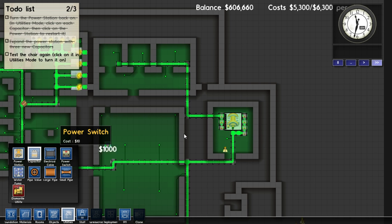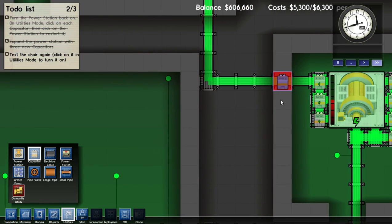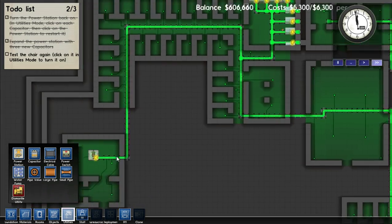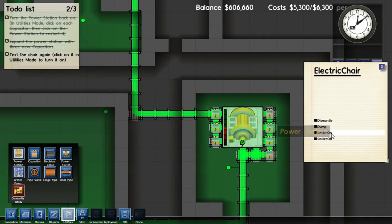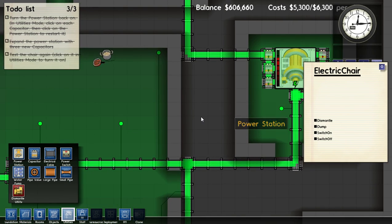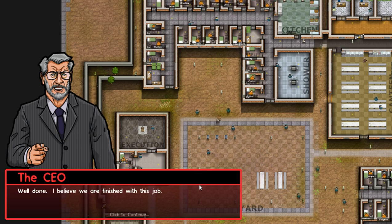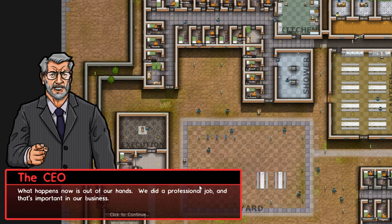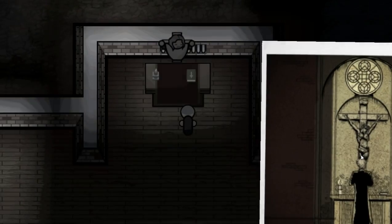That will be so much power it's ridiculous, but I guess if you have a massively large prison it makes sense. Alright, so we've got three capacitors, and as you can see now our power grid is really, really far down — it's at about half. So we'll go over here and test this one more time. And if we switch it on, we'll watch our power here. It still draws a ton of power, but it works. Well done — I believe we're finished with this job. What happens now is out of our hands. We did a professional job and that's important in our business. Try not to worry about what happens next.